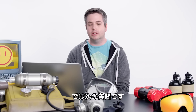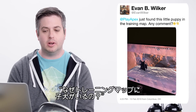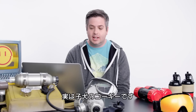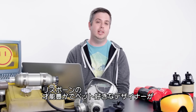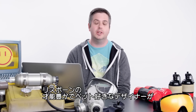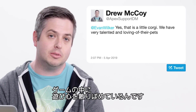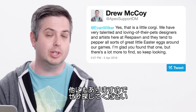Next up, Evan B. Wilker found a little puppy in the training map and asks for comment. Yes, that is a little Corgi. We have very talented designers and artists here at Respawn who love their pets, and they tend to pepper all sorts of great little Easter eggs around our games. I'm glad you found that one, but there's a lot more to find, so keep looking.